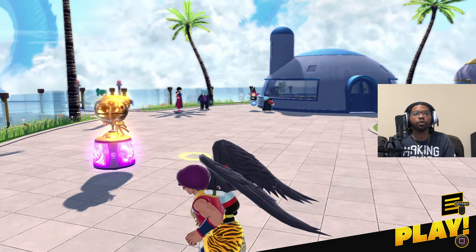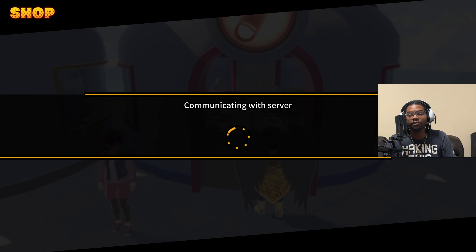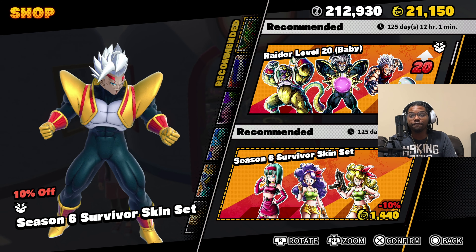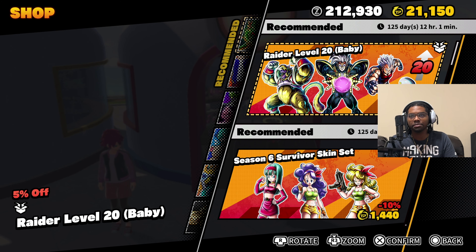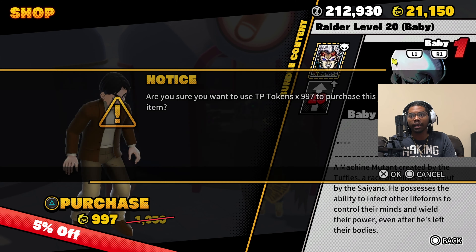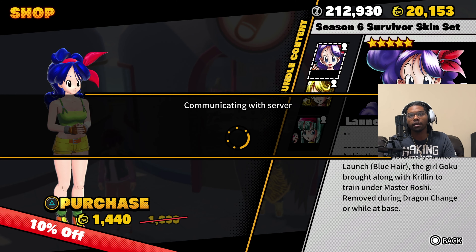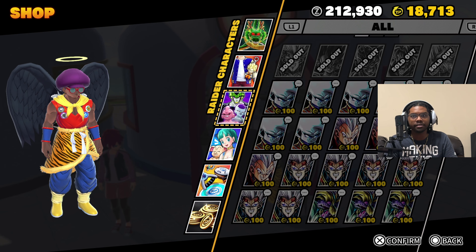I'm going to go immediately buy the Raider, get that level up, and then survivor skins and everything like that. But the fact that they're charging us damn near 1500 TP tokens for one new survivor skin is disgusting — that is absolutely sickening. So let's go ahead and buy Raider Baby and the survivor skins.